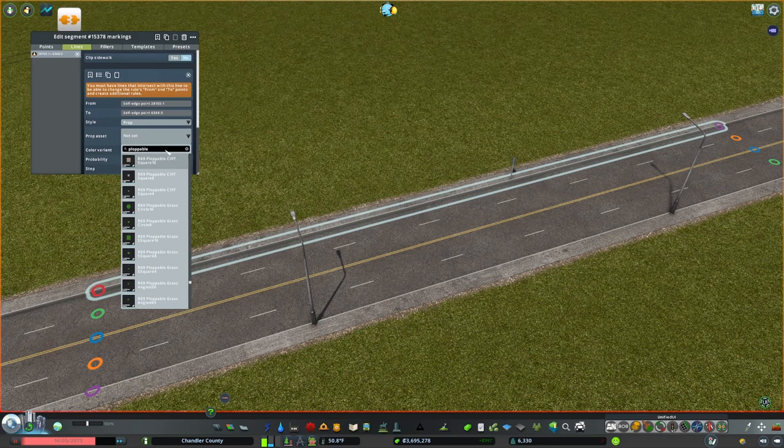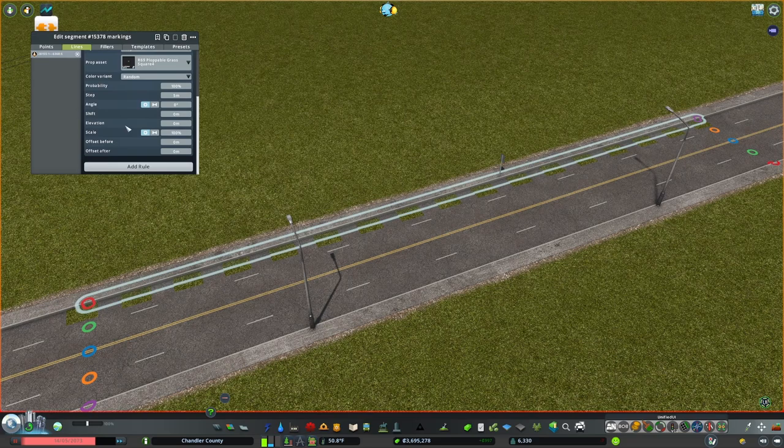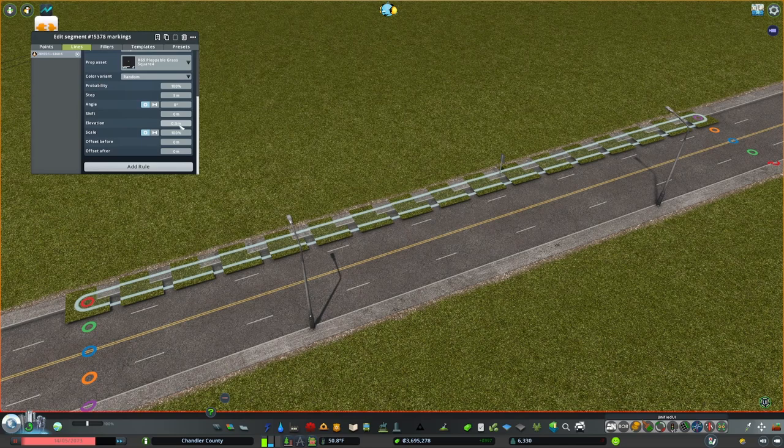I want my ploppable grass square four. It's down below there, so let's bring that up — raise that elevation. All of this can be done with your mouse wheel. Bring it up to 0.3 meters, which is typically the height of the curb. It's clipping a bit, so let's hold down Control and get some fine grain movement. Ah, that's what we're looking for.